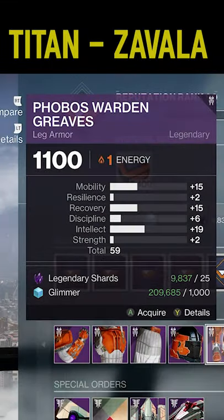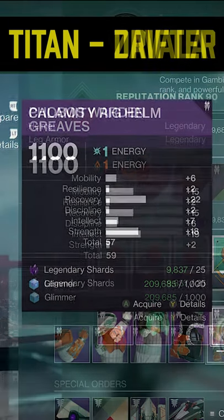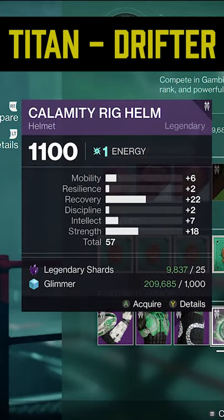Moving on to Titan, we've got these 59 total stat boots over at Zavala. Next for Titan, over at Drifter, we've got a 57 total stat piece with 22 recovery and 18 strength.